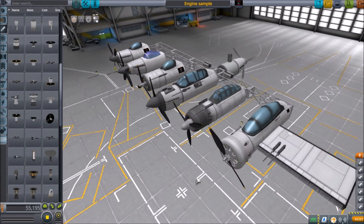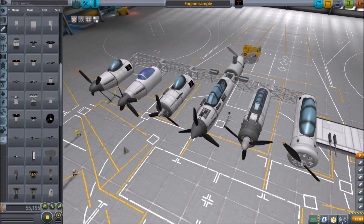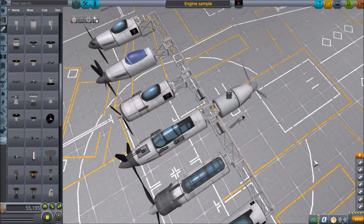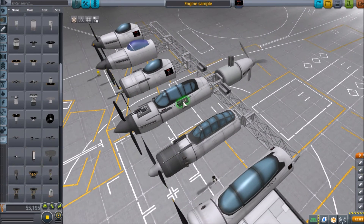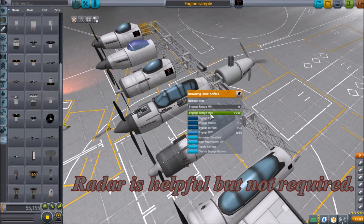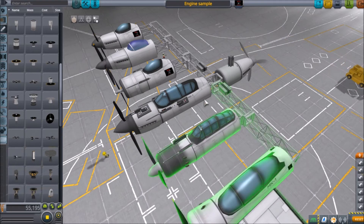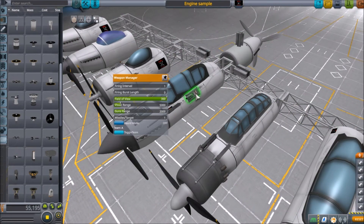You can also use any of these cockpits shown here, including the smooth one. For required parts, you must have an RTG somewhere in the plane so the batteries don't die during setup. You need the weapons manager and the AI control. You're allowed to use Browning 50 cal machine guns only — only the Brownings. Have at least one ammo box per machine gun. You can set up your firing interval and burst length now — short burst or long burst, or leave it at default, which is what I do.